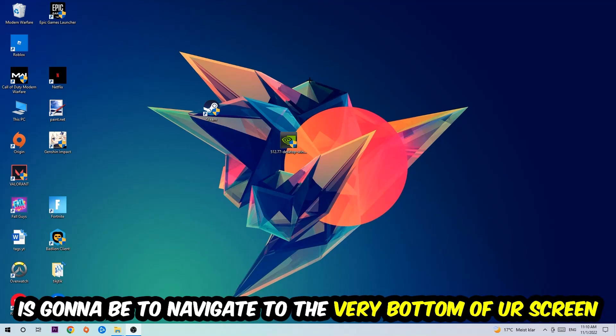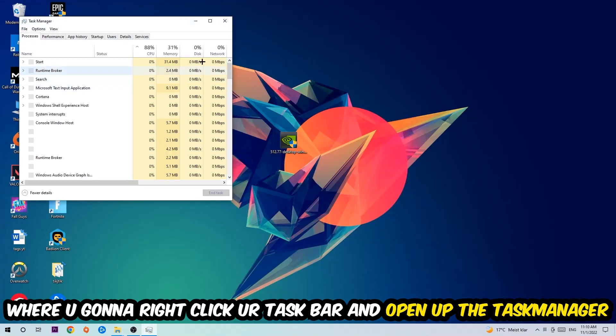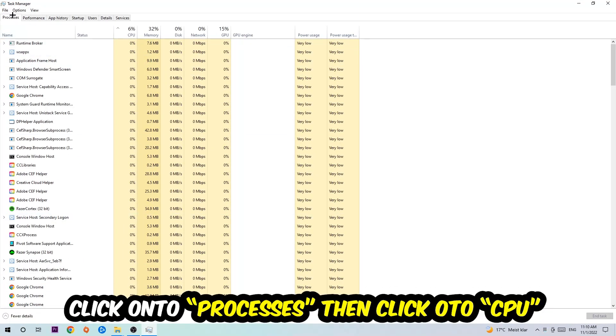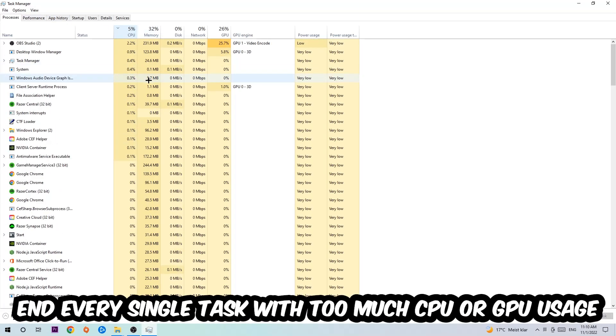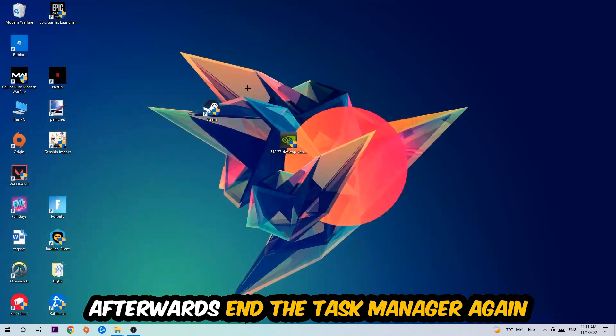Right-click your taskbar and open up your Task Manager. Once you've done that, navigate to the top left corner, click onto Processes. Then click CPU to sort by CPU usage, and end every single task which is currently using too much CPU or GPU at the moment. Once you're finished with that, close the Task Manager.